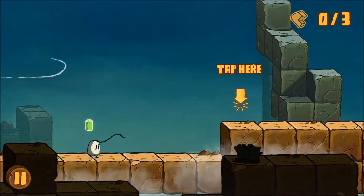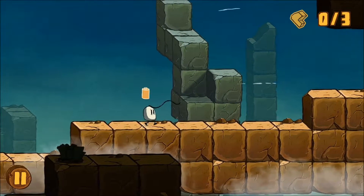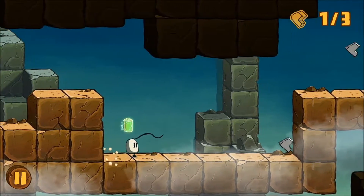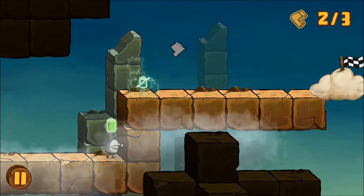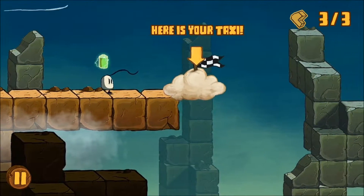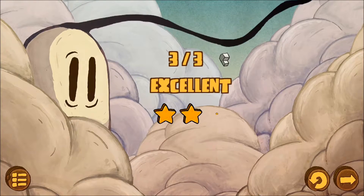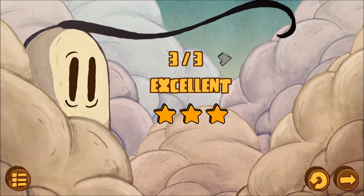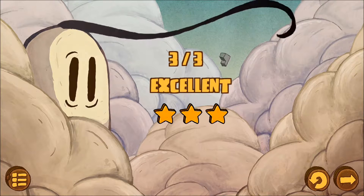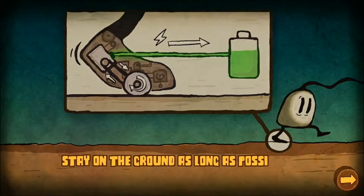So it's an endless... oh, holy crap. You tap in a location and it teleports there. Well, that was not expected. But you have a battery that's going to fill up. Here is your taxi — my taxi is a cloud. So it's not quite like a platformer, but you don't tap to jump. You tap where you want them to teleport to, and you have a battery that has to recharge.